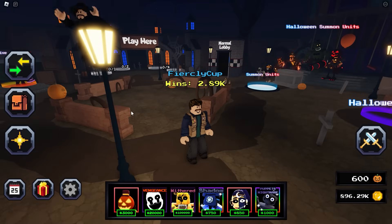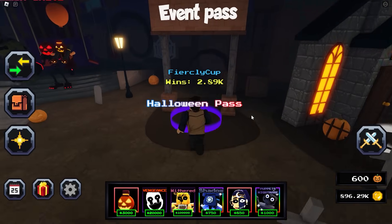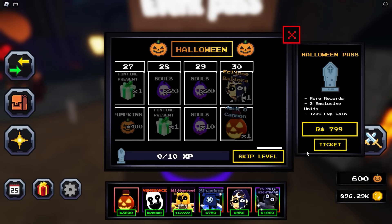The Halloween update is out and we're gonna check out these new Halloween Pass units. It is the Eclipse Ballora and Jack O'Cannon.